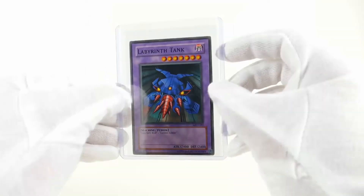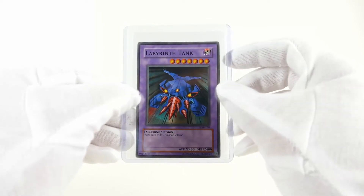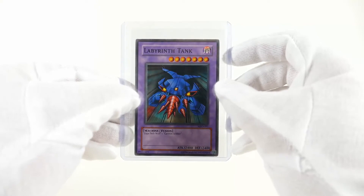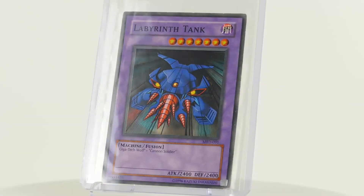The Labyrinth Tank is a common card and has the set number MRD-091. It is a machine type monster with the attribute dark. It is a fusion monster and has 2400 attack and 2400 defense.